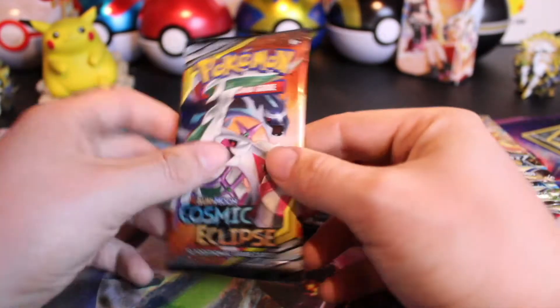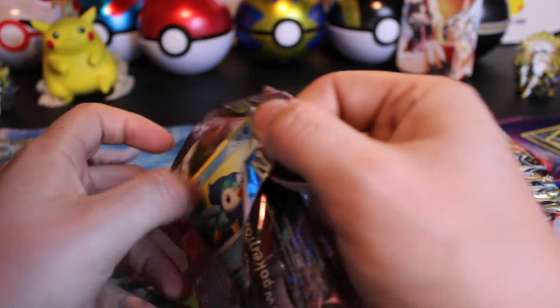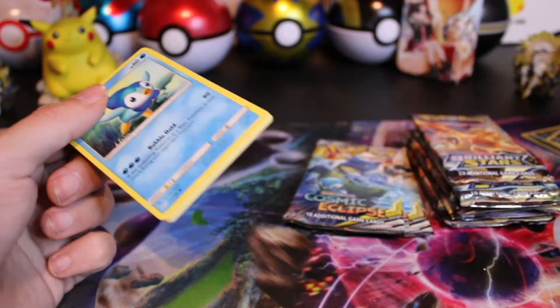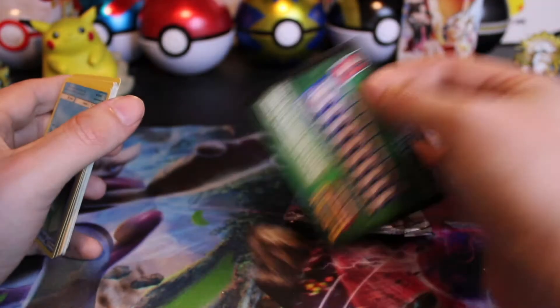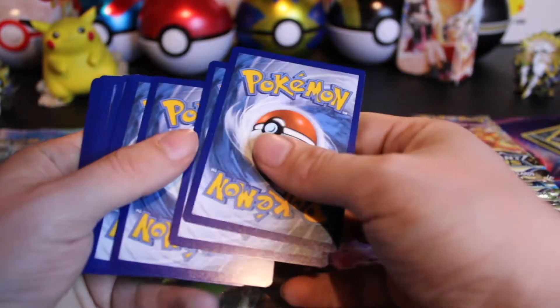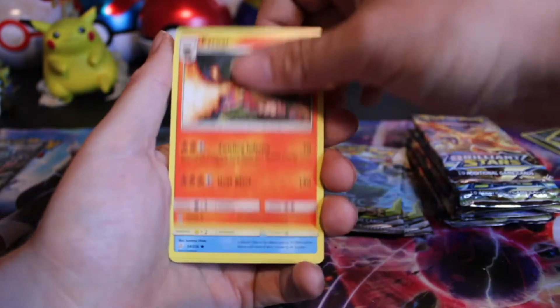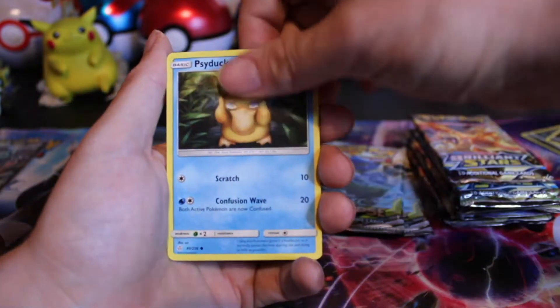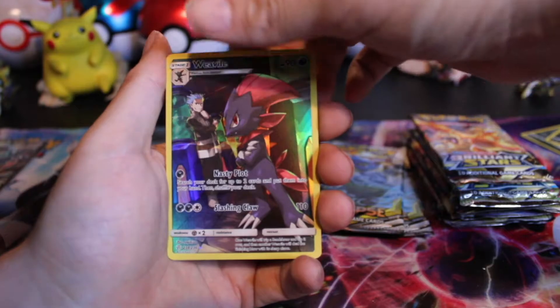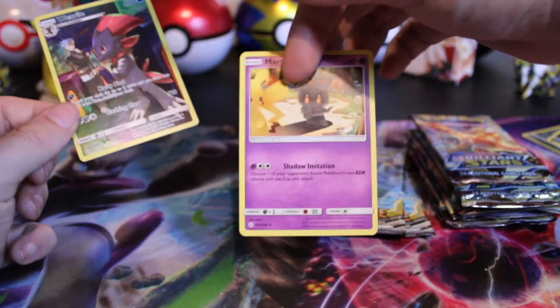On to Cosmic Eclipse. Hopefully we can get that Red's Pikachu or the Dialga Palkia Arceus Alt Art. This was the Sun and Moon era, so the card trick is still four. I believe the character rares are in the reverse slot. Trapinch, Psyduck, Weedle character rare — they are in the reverse, and in the main slot we have a Marshadow with Pikachu peeking its head out.